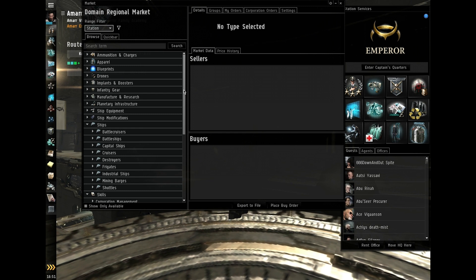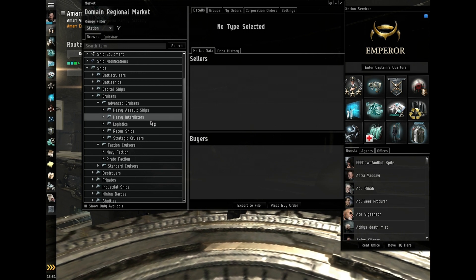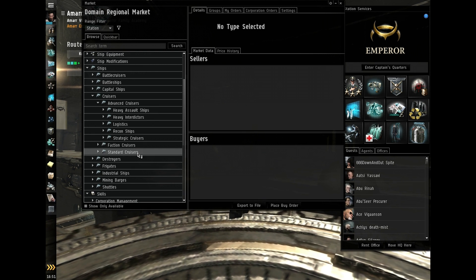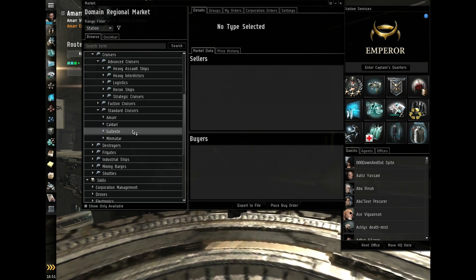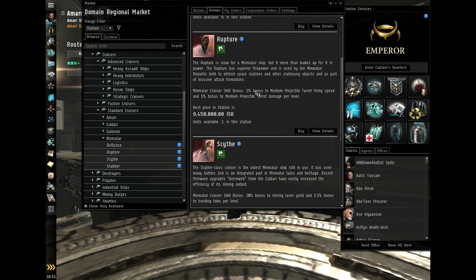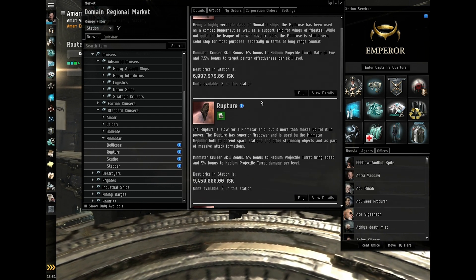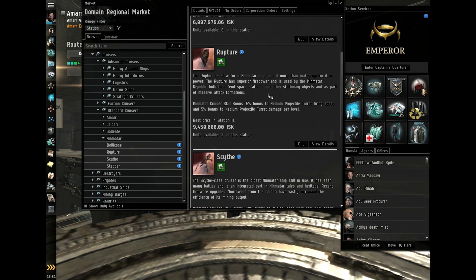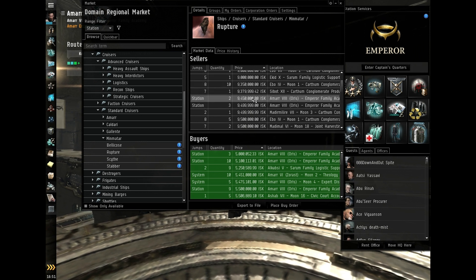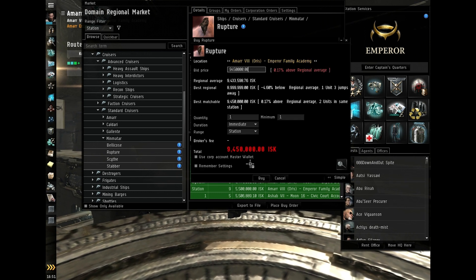I'm going to buy a new cruiser and fit it out for PVE. There are very good websites on the internet that you can find to help you do this and give you fits for decent ships, but these are usually cookie cutter fits used by quite a few people. I'm going to go with a Minmatar cruiser — I have a certain passion for Minmatar cruisers these days. They usually range anywhere from five to ten million ISK depending on what the market looks like at the moment.